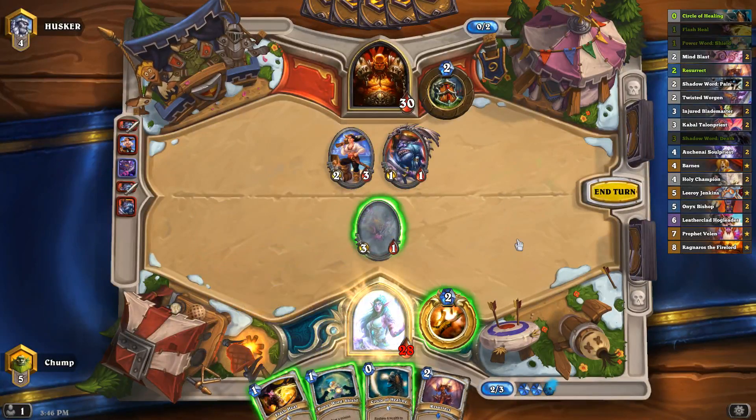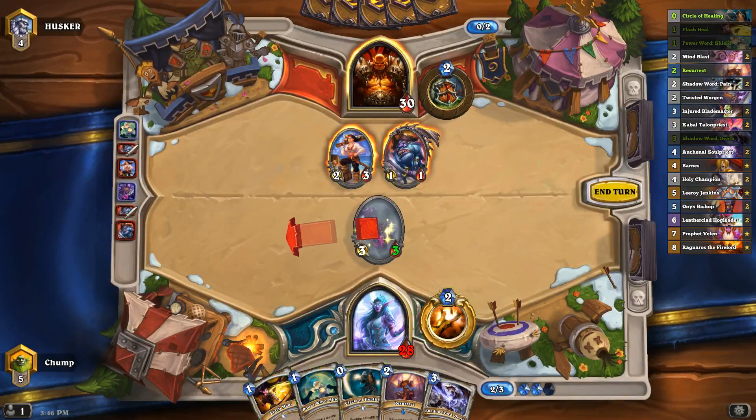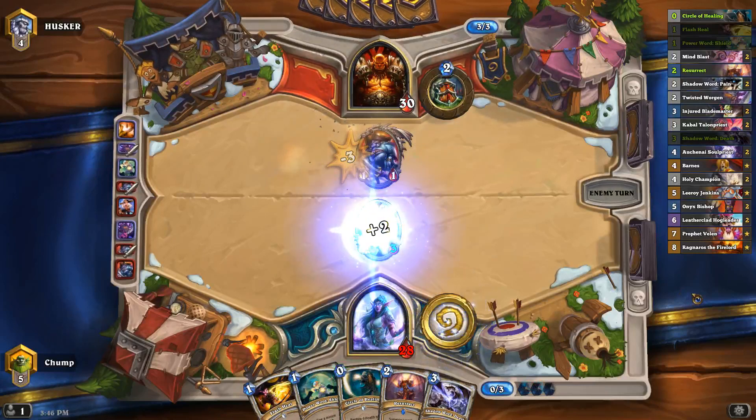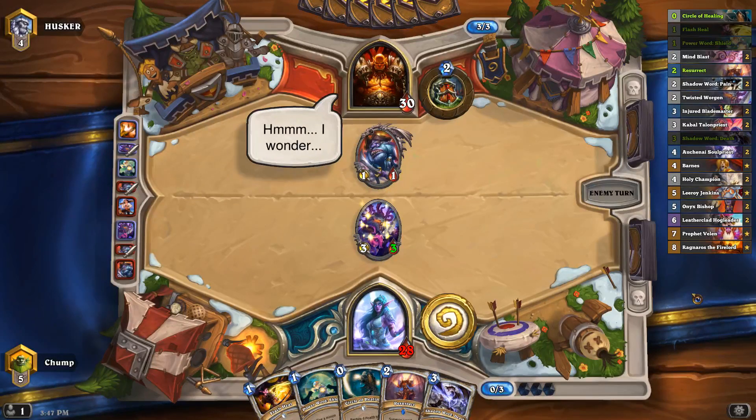Let's definitely Power Word Shield this guy and then send him in and heal him up. I could have traded it in first, then resurrected it and Power Word Shielded it, but that's straight-up worse. I could have double Power Word Shielded it, or double Power Word Shield plus Circle or Flash Heal — but I think the simple shield, hit, heal-up was the best play.